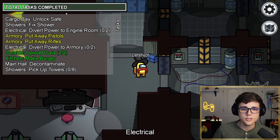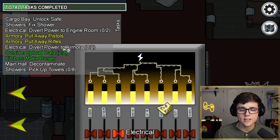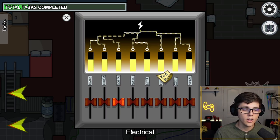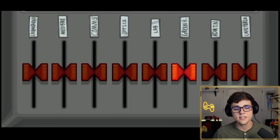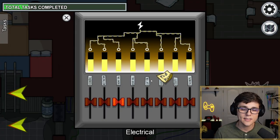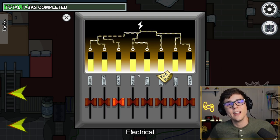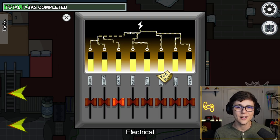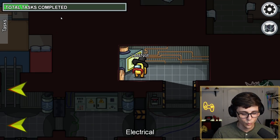The next change is to the divert power task, right here in electrical. They've updated the entire panel with a brand new graphic. They updated all the little labels to actually be the names of the rooms — Armory, Meeting Room, etc. In the old version, they were using placeholder names like Lab and MedBay from old maps. And this 'please fix' sticky note on a broken panel is just hilarious — it really fits with the humor of Among Us. Stuff like this takes time to build out, which gives us an idea of why it took them longer to release.